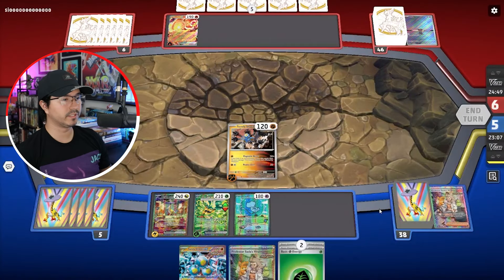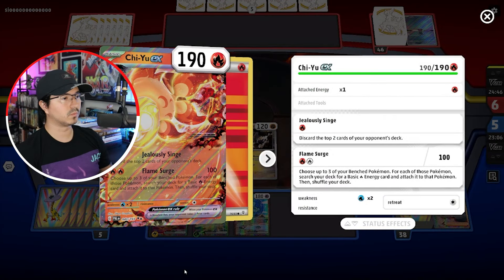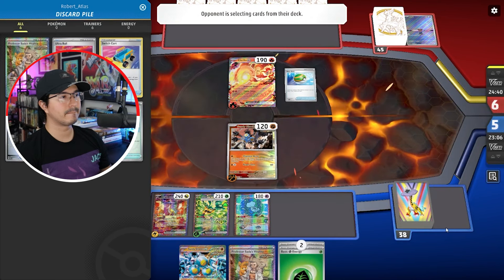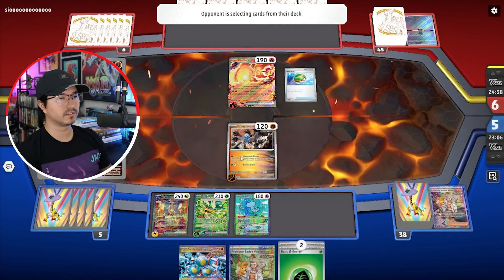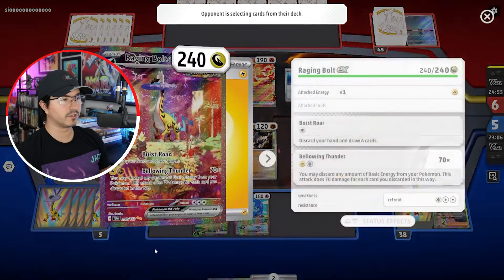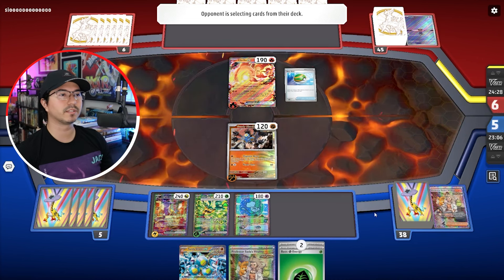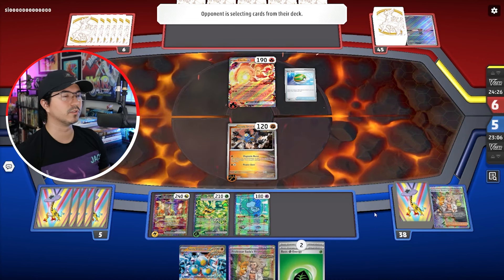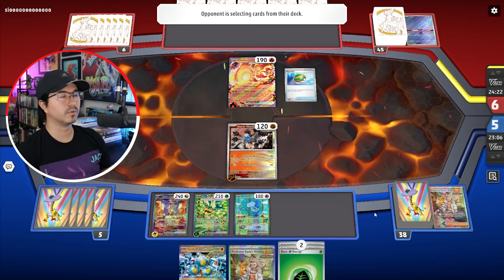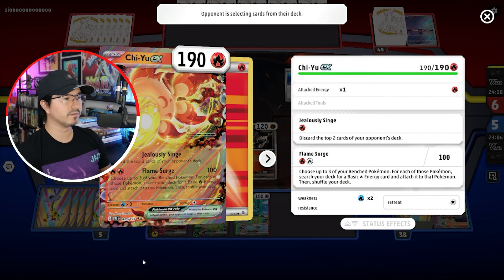Another Grass Energy — nice. That one's weak to Water. If I attach a Grass to this, discard it, use Professor's Vitality to put the Fighting Energy back onto the Raging Bolt, then attach the Grass Energy to that, I can knock that out. He will be attaching something to his bench — I don't know what — but regardless, that's a two-prizer, so that's something I definitely want to get rid of.